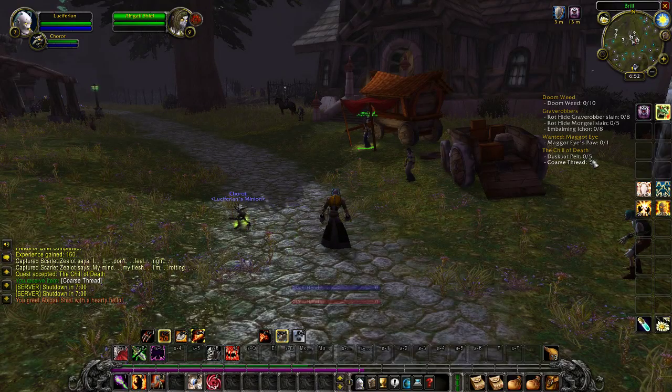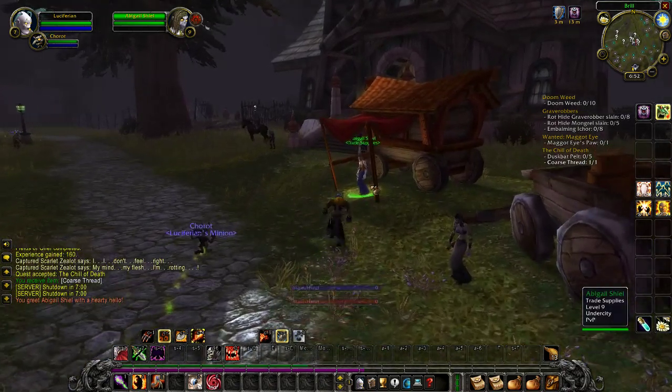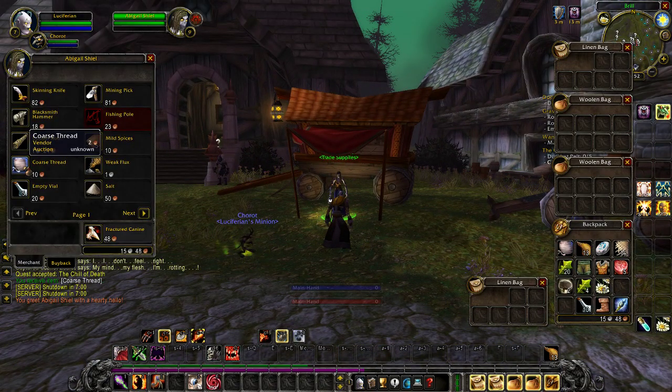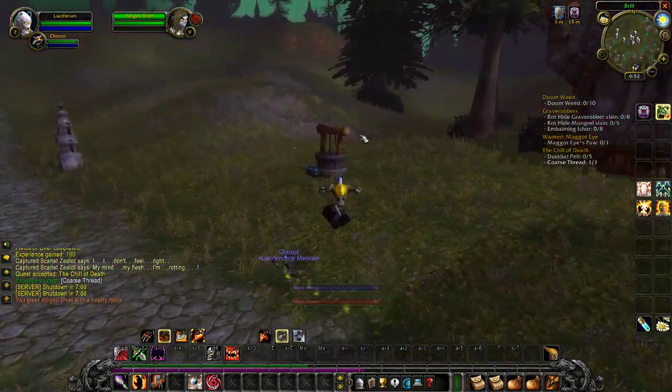You need five dust bat pelts and one coarse thread. You can come right out here to the trade supply vendor — there's the wagon, there's your coarse thread, 10 copper.